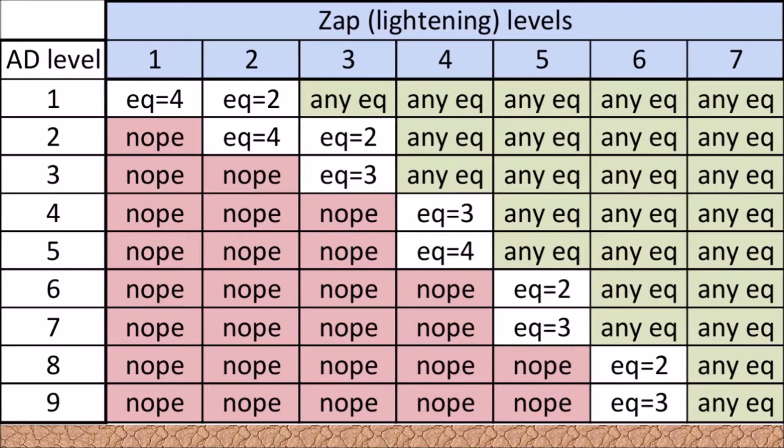I hope after you look at this for a minute, you'll figure out how I've arranged it. In all the green boxes, when it says 'any earthquake,' that means for that level of lightning spell, any level of earthquake spell — level one through level four — will work. The white boxes are where some earthquake spells will work and lower level ones won't. The pink or red boxes are where no combination of that level of lightning spell and any level of earthquake spell will work for that particular level of air defense. I hope you can screenshot this — it's an easy way to figure out what will work and what won't, without having to do the math yourself.